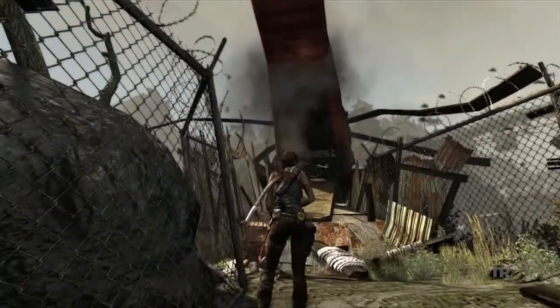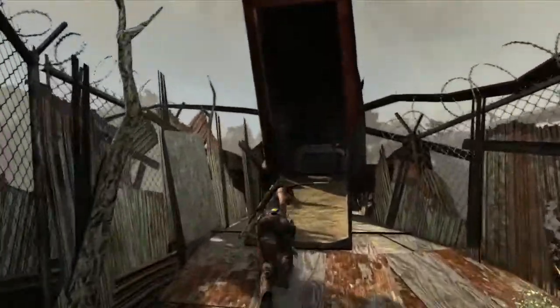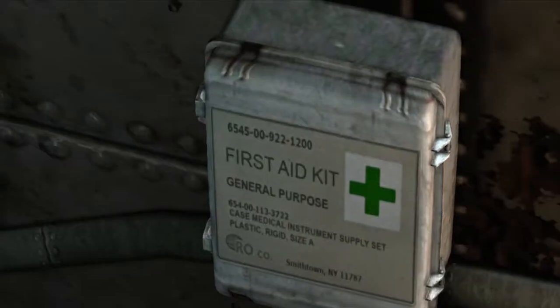With our gear — the rope arrow — we've been able to pull our way into the crashed chopper here, which is where Lara hopes to find something to deal with her injuries.